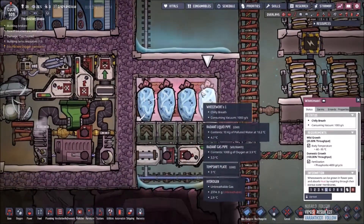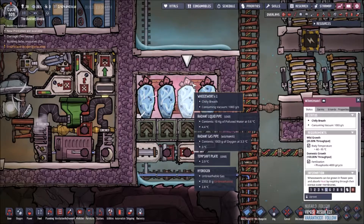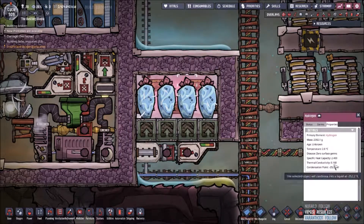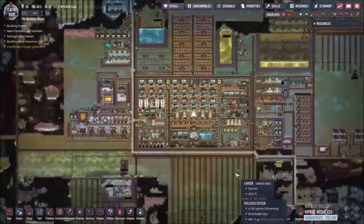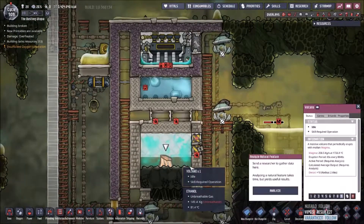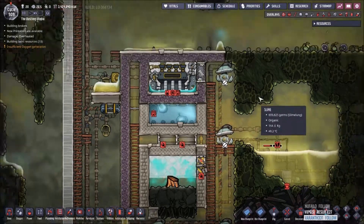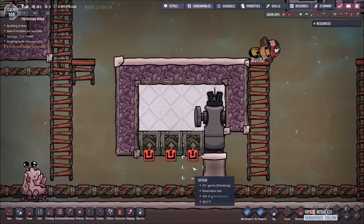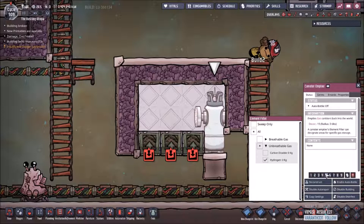They cool down everything around them. You can see that in this little room right here, the hydrogen in this room is 2.9 Celsius. The reason we use hydrogen is, if we click on it, it has one of the highest thermal conductivities of all the gases. The next comparable ones are ethanol, which has a high thermal conductivity of 167, or gasified phosphorus itself. However, if you don't want to melt it and you can't melt it, the best thing to use is going to be hydrogen.